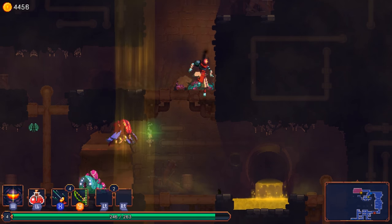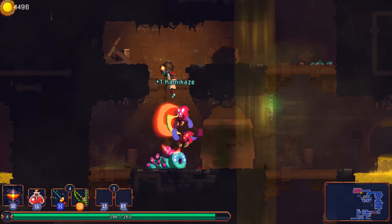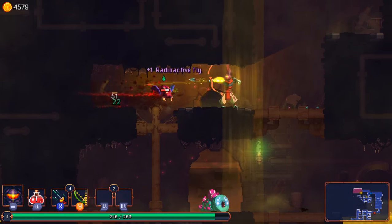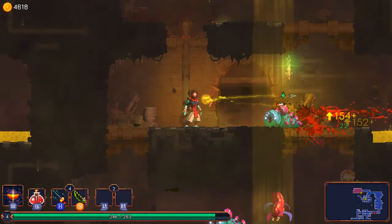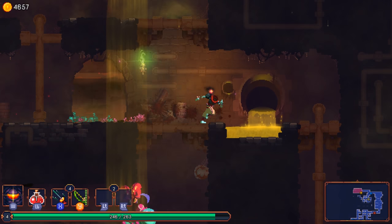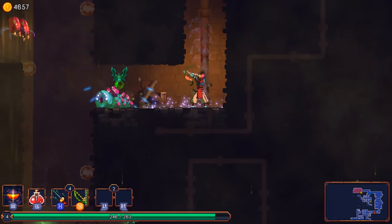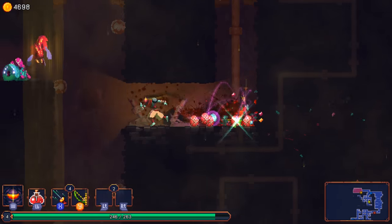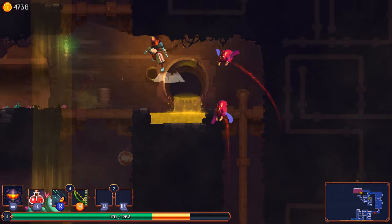Hey there everyone, and welcome to our second dev diary vlog about Dead Cells. Basically today we wanted to talk about procedural generation, so we're actually going to take a bit of a deep dive into it. It might get a little long, a little technical, so grab a cup of tea, some cushions in case you fall asleep halfway through. But the reason we want to do this is because this is by far the main concern raised by the community regarding the potential quality of the finished product, so that's why we decided to talk about it today.